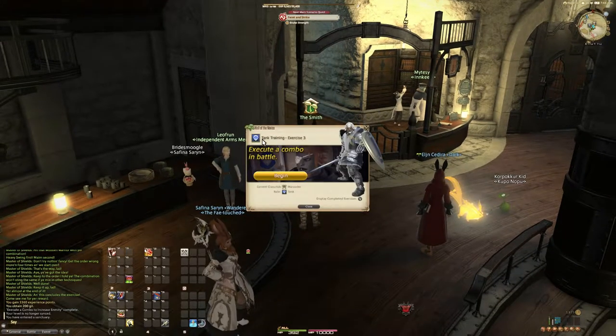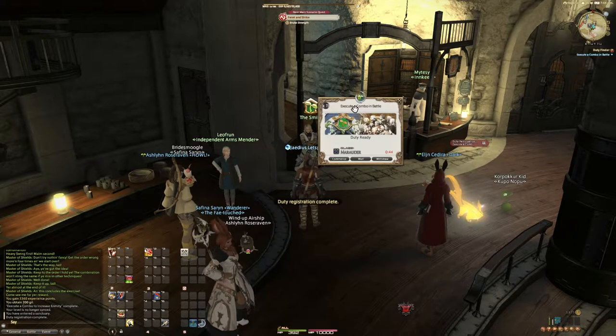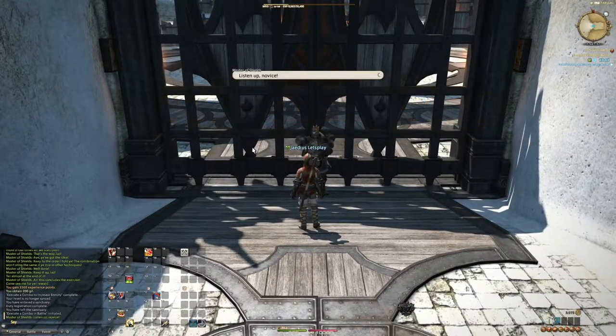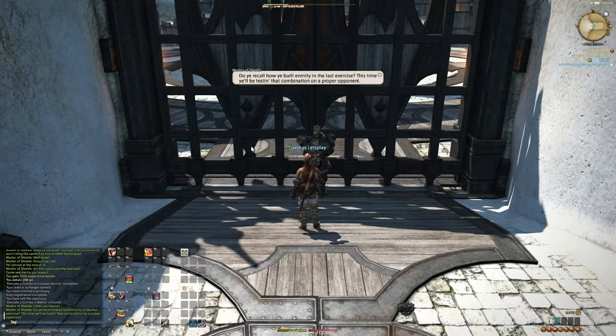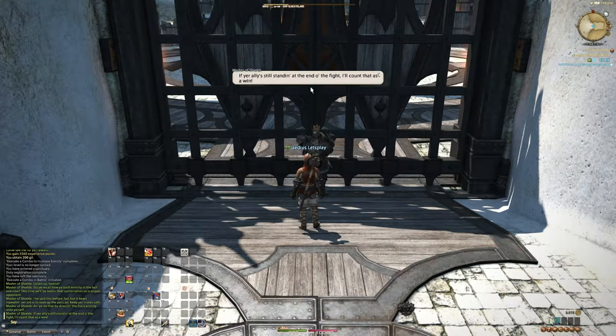We'll talk to the smith again and queue up for exercise number three: execute a combo in battle. So now we get to practice a skill that we just learned. Now we're going to be testing our combination on a proper opponent. Anyone can sit there and beat up a dummy — now let's try it on the real thing.